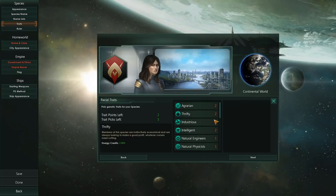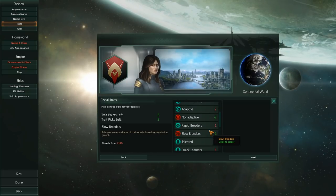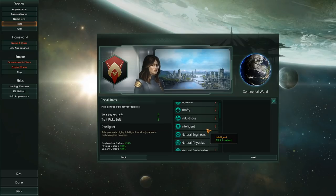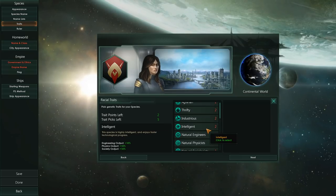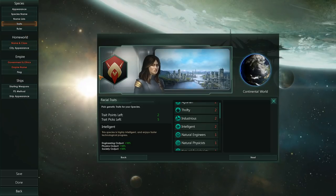Because due to the amount of choices that we have here, comparatively to the amount of choices over at our government ethics system, we can more easily max out our species in the right direction. So let's skip this for now.